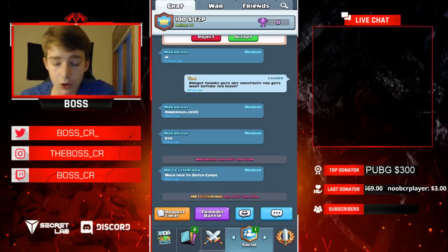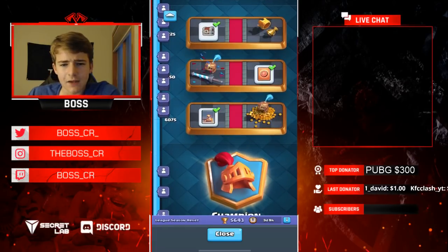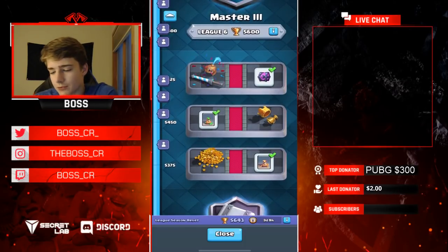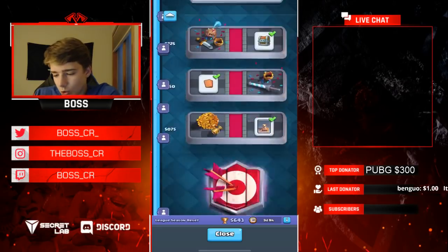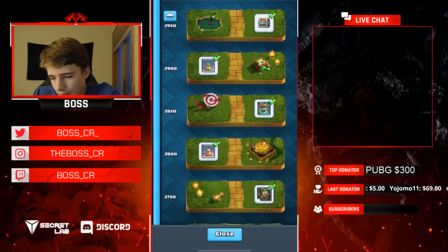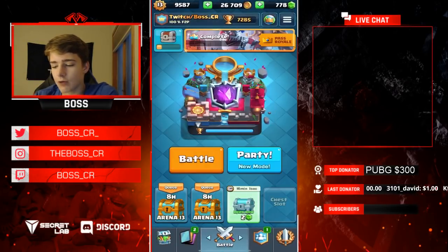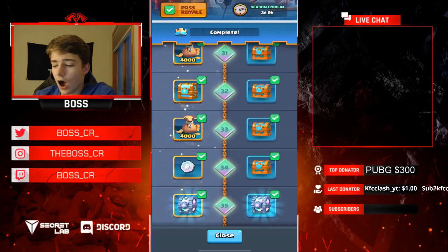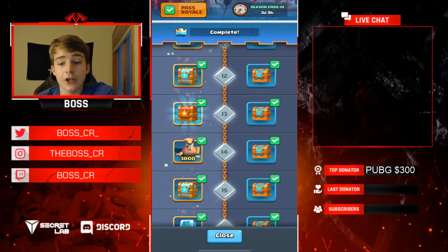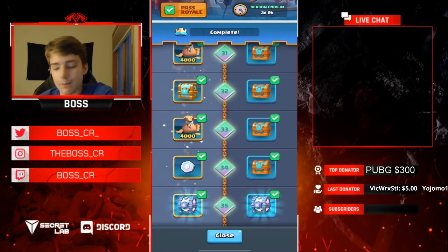One of the ways you can get gems is at 5,450 trophies, where you get 100 gems. Then if you work your way down, at 2,900 trophies you get an additional 50 gems. And then in crown chests — there are 34 crown chests in a season — you get an average of two to four gems each. When you add all of these up, you're getting about 250 gems a season.